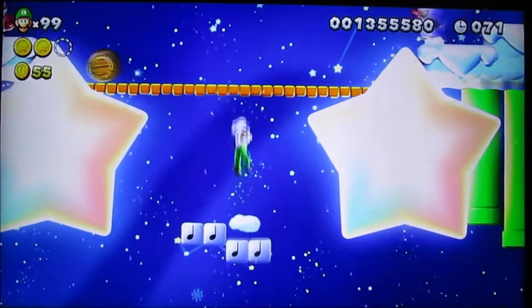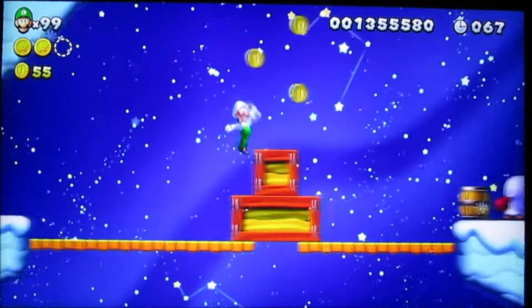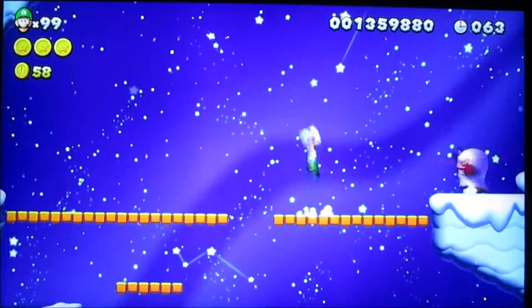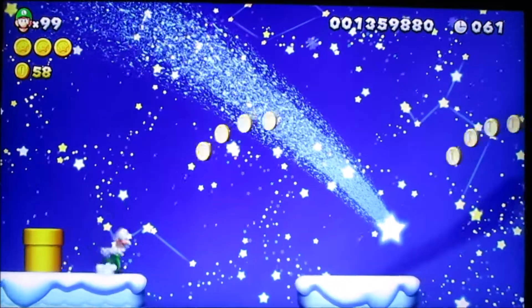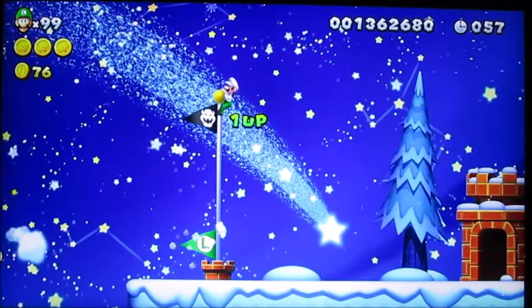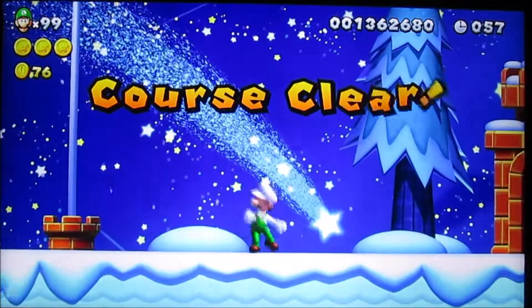Over here they're gonna throw barrels at ya, so you're gonna wanna try to go up here and jump as quickly as you can. Don't slip off the platform like I did. You wanna jump off that crate as fast as you can before the Boxing Ghost throws the barrel at the crate, which ultimately destroys it. And then after that, that's the end of that level.